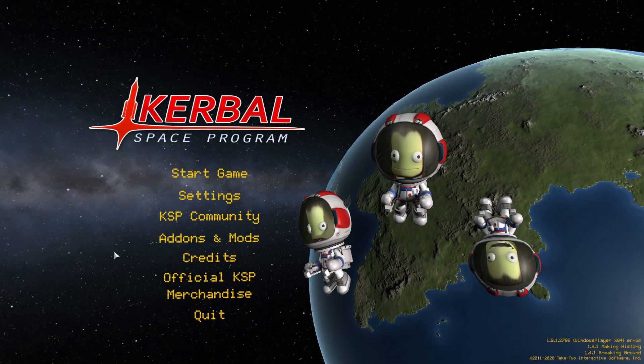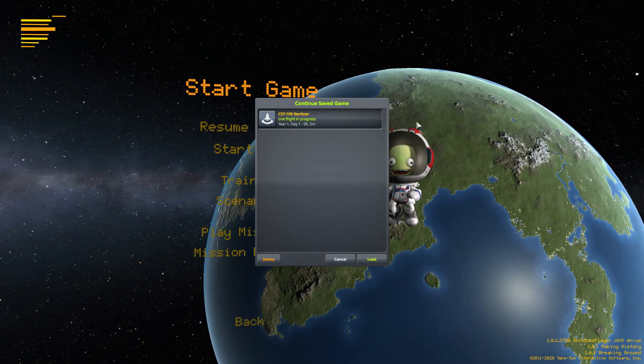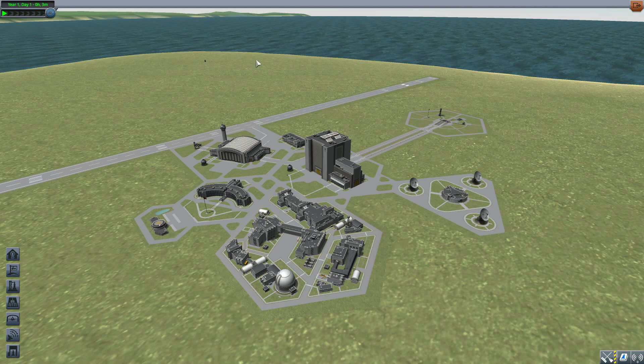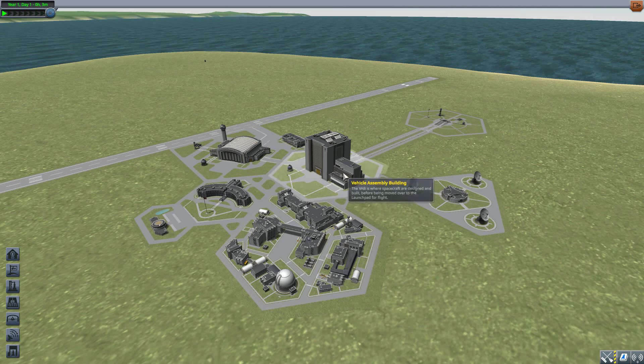Hello and welcome back to Kerbal Space Program, where today we are looking at the CST-100 Starliner mod, originally made by XX Hanson Max and now taken over by Avoidacosmos. This mod adds all the parts necessary to build your very own version of the real-life Boeing CST-100 Starliner, with command pod, service module, and all that good stuff. It's a pretty fun little pack of parts.